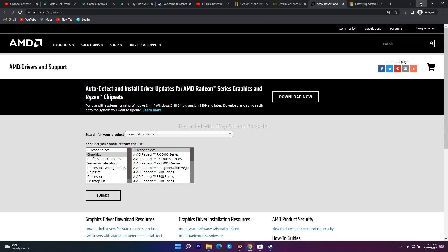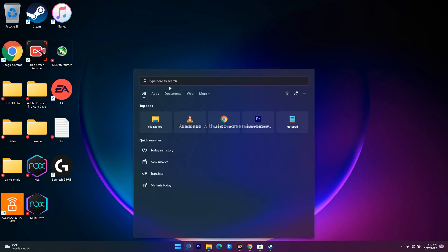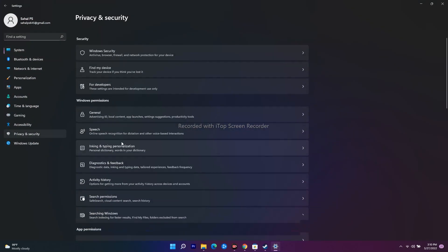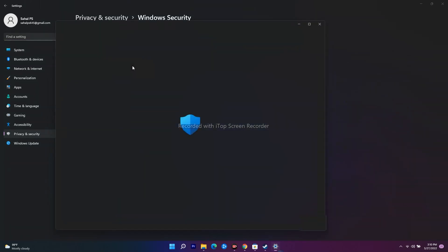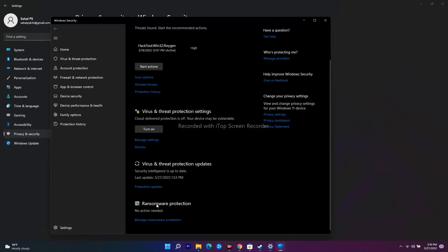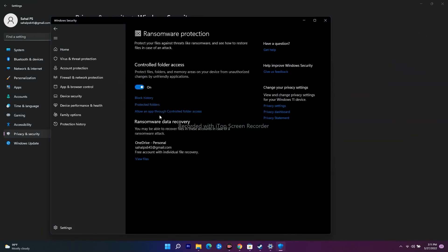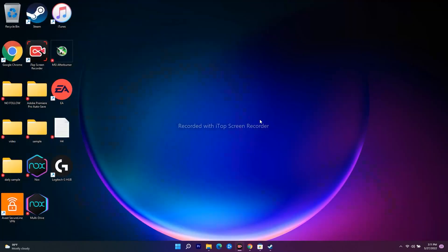Solution seven is to allow the game's executable file through your antivirus program. Go to Settings, then Privacy & Security, then Windows Security. Click on Virus & Threat Protection, scroll down to Manage Ransomware Protection, enable it, and click 'Allow an app through Controlled Folder Access.' Browse and add your game's exe file — similar to how Crab Game and Forza Horizon are already added here. Then check if the issue is fixed.